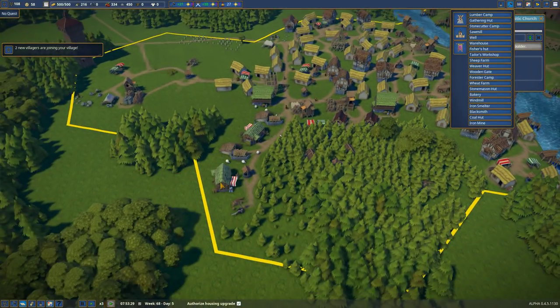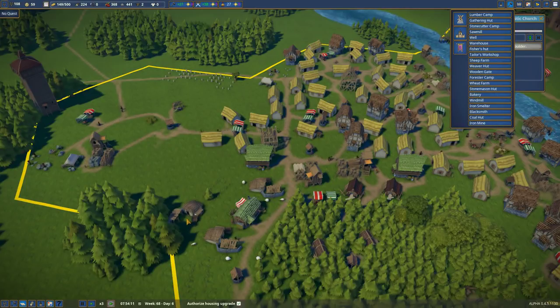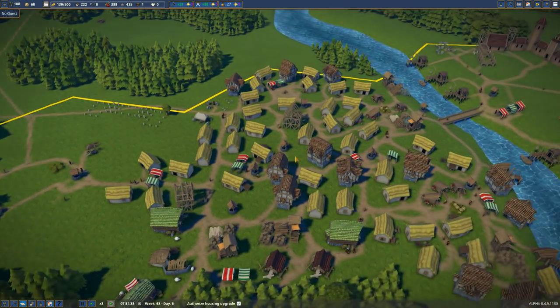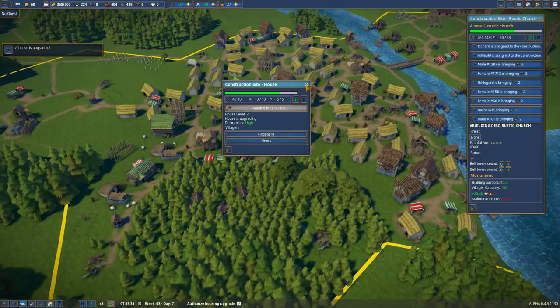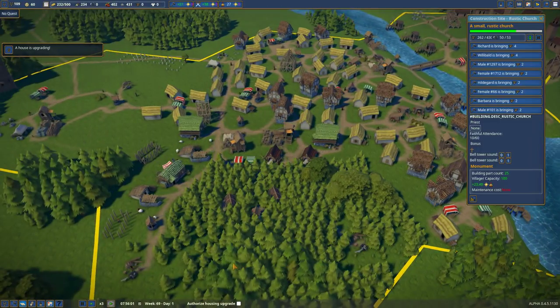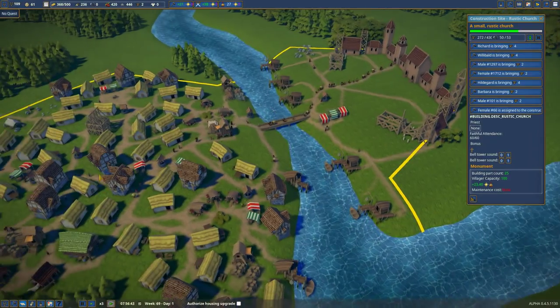I feel like this is an okay place to put the weaver huts. Then maybe I'll throw in another sheep farm right here. Get to building. This church is a massive project. Will you guys stop taking my resources to upgrade your houses? I need to turn off authorizing housing upgrades for now, until everything else gets built. I think the church would have been done by now in terms of planks and tools if they weren't being fed to the other structures.